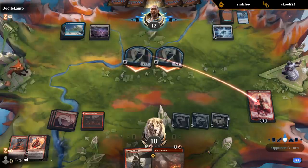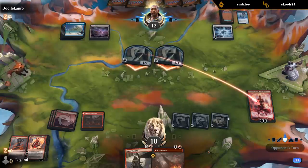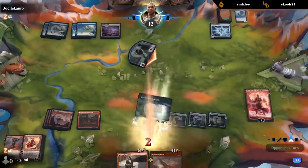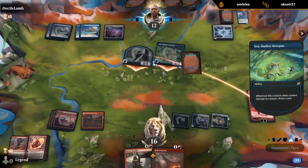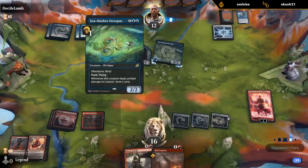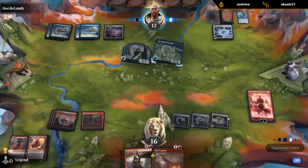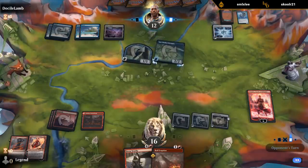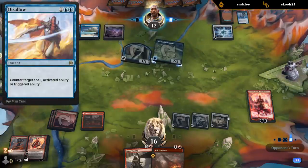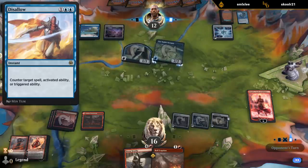Opponent takes a risk here. If Acolyte of Flame resolves we can still ultimate. That still works — so I guess opponent wanted to draw a card. Cycling Deem Worthy also kills the octopus even through a counter spell, although we kind of need to bait out a counter so we can resolve Acolyte of Flame. One card that's potentially scary is Disallow, which can counter the ultimate from Chandra Torch of Defiance, so if that's what they have in hand we could be in trouble.